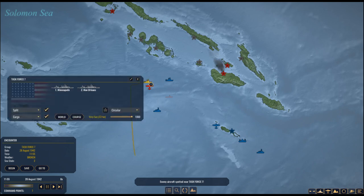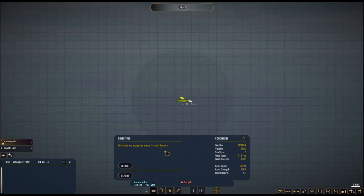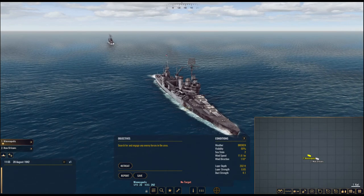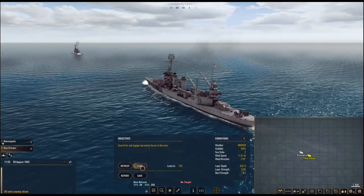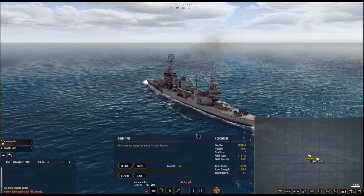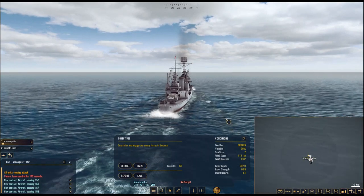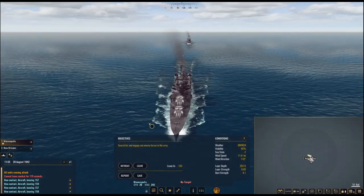They're going to do another strafing run? Let's just pray there are no enemy subs around — let's leave right away. I have no defense against subs with these ships. The only defense is to run. They have no sonar even.